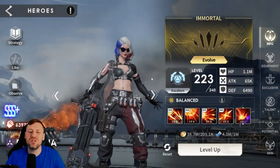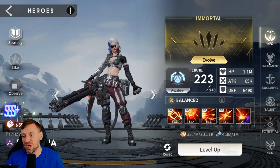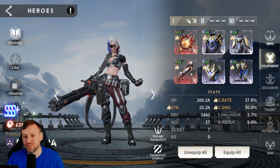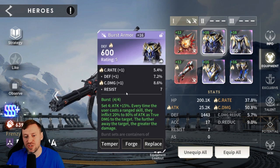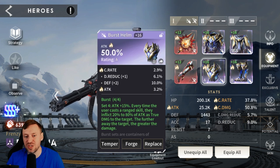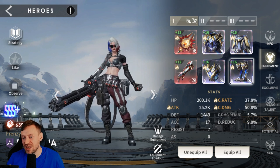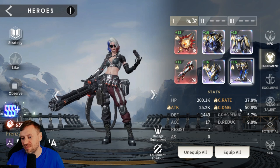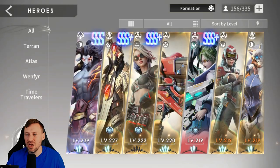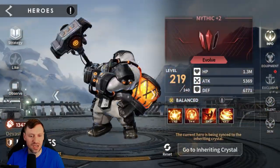Ravenar is god tier — one of my favorite energy AoE damage dealers. She's not super easy to get but events make it manageable to grab a lot of copies. She's in a Burst set which gives extra attack and bonuses. Crit damage on gloves, though I'd swap those for crit rate. She's got 25k attack, 38% crit rate, and 50% crit damage — doing great work.